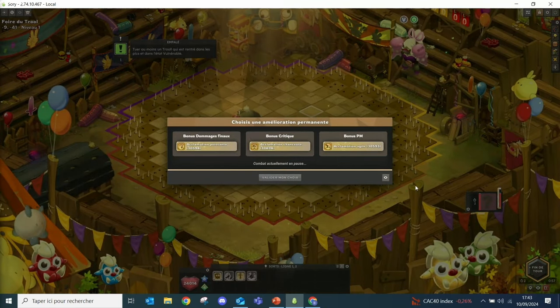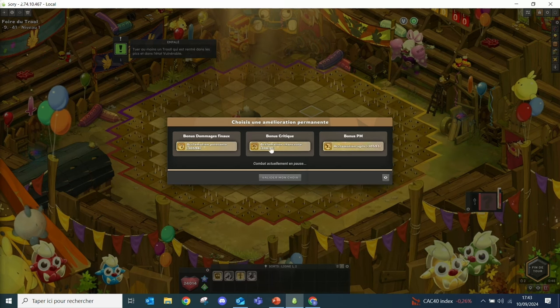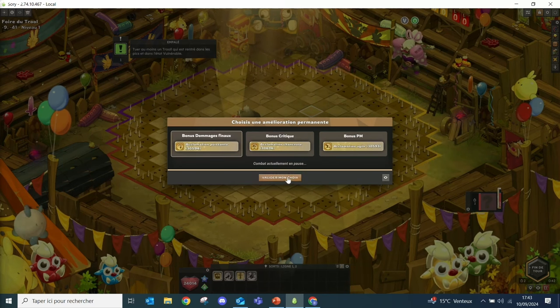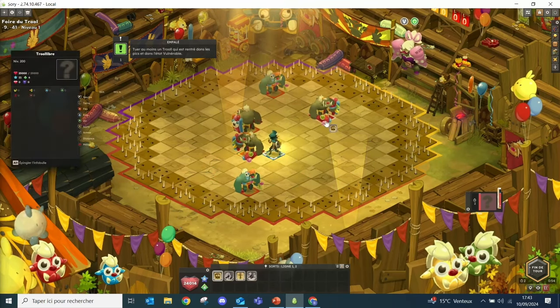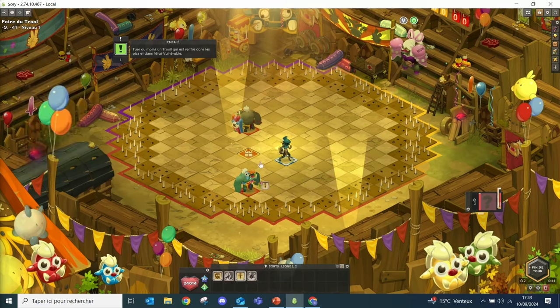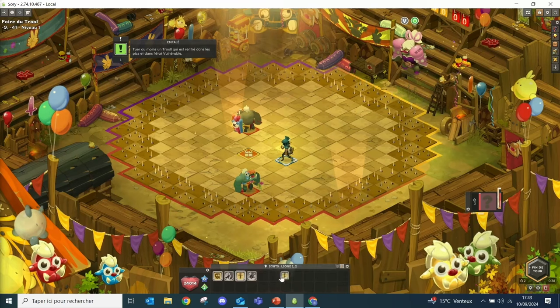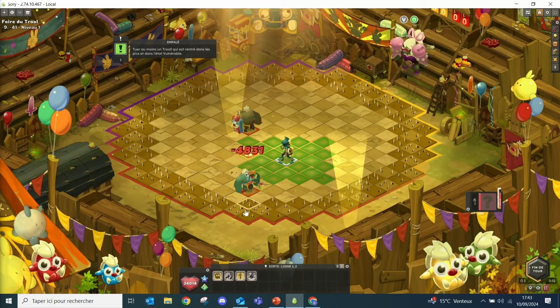At the start of every turn you have a little choice depending on your archetype - you can make your character stronger for the rest of the fight. Everyone depending on their archetype will pick a spell. There are new waves that arrive at the start of every turn. I'm using a death spell that allows me to one-shot, but you won't have these normally. There's a gift on the map - I can take this mob and by hitting him in a legitimate way I can do four thousand, five thousand damage.